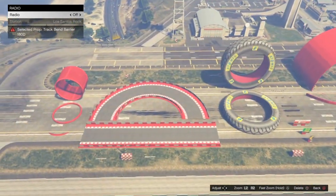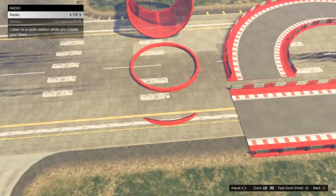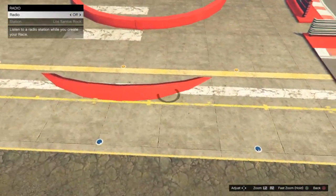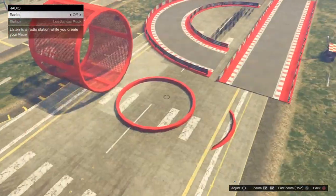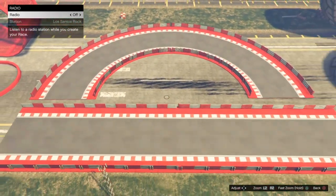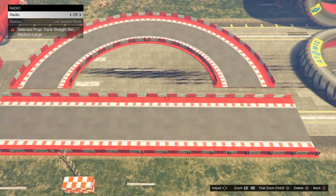Starting with the bad props — the first one is the tube apex prop. I know it's a popular one to use and it's a very common mistake, but it has a horrible hitbox so you should not be using it. Second, we've got metal barriers — if you don't need to use them, don't.